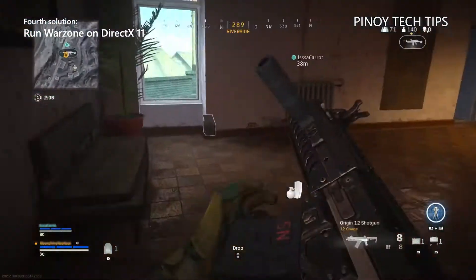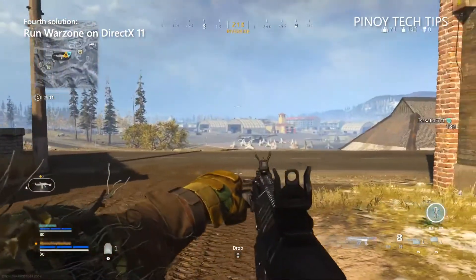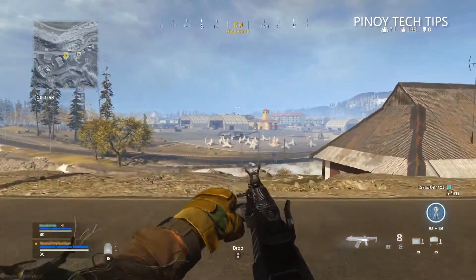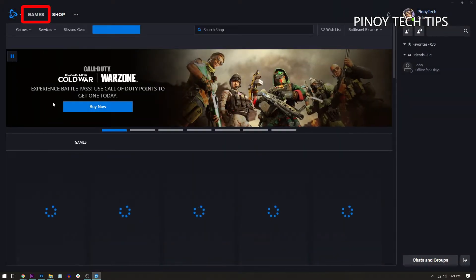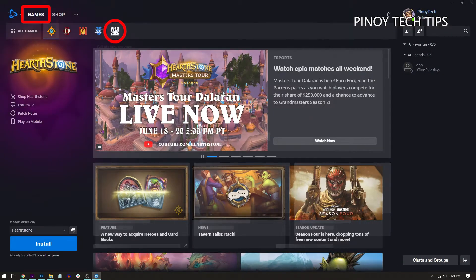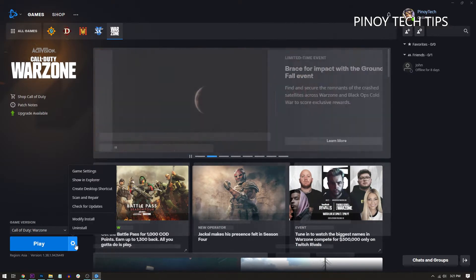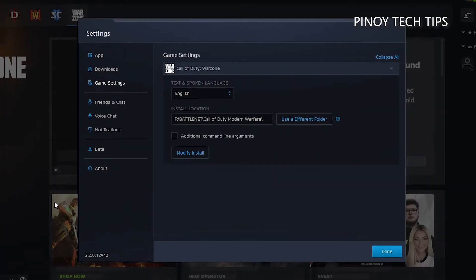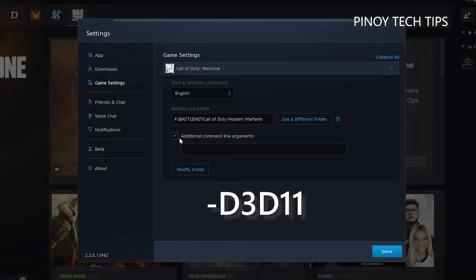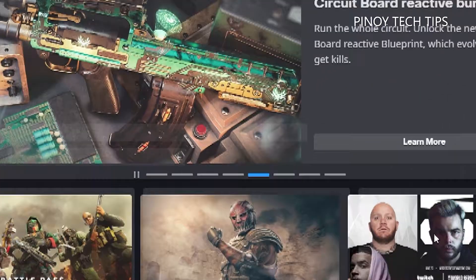Fourth solution: run Warzone on DirectX 11. For players who encounter crashes and other DirectX errors, switching to DirectX 11 may enable the game to run smoothly. Here's how: launch the Battle.net client, click Games and then click Warzone. At the lower left corner of the window, click the gear icon next to the Play button. Select Game Settings, put a check in the box next to Additional Command Line Arguments, and enter -d3d11 in the text field. Click Done to apply the changes, then restart the game.